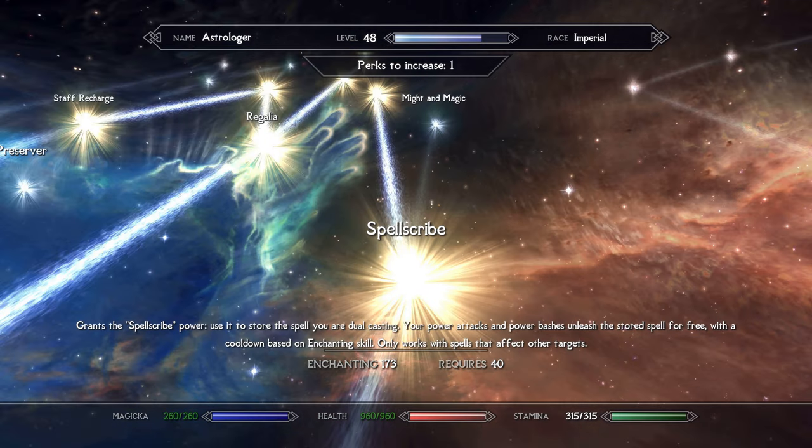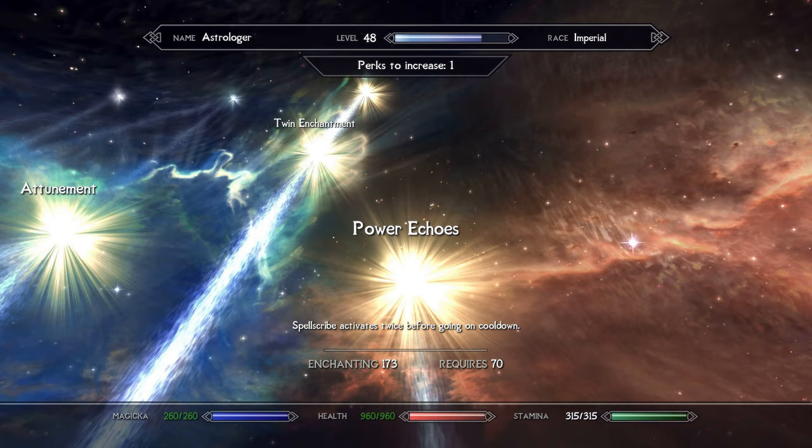Finally, I took the Spell Scribe perk and its subtree. This grants you a new power that allows you to hook up the currently dual-casted spell to power attacks with your sword. This is the best replacement I could find for the Ashes of War enchantment system in Elden Ring. Hooking up a Forgotten Magic spell like Lightning Strike can be powerful and flashy, and it gets stronger the more you use it. Power Echoes simply lets you trigger Spell Scribe one additional time before the cooldown starts.